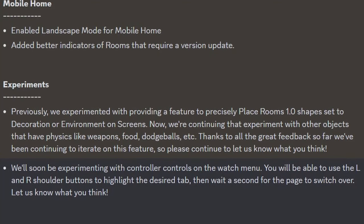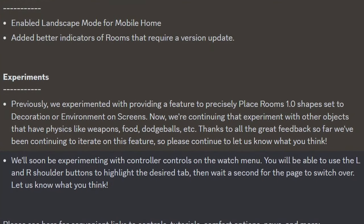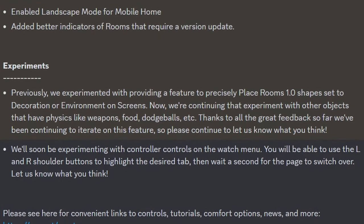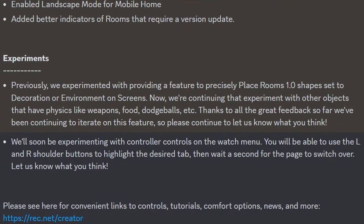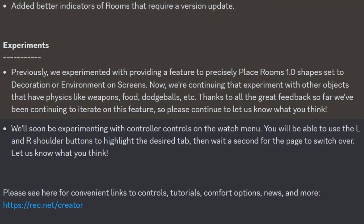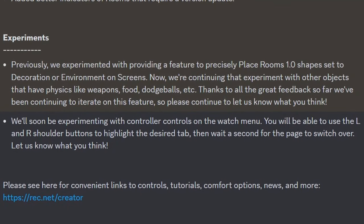For mobile home, they enabled landscape mode and added better indicators of rooms that require a version update. For experiments, they previously experimented with providing a feature to precisely place Rooms 1.0 shapeset decorations or environments on screens, and now they're continuing that experiment with other objects that have physics — like weapons, food, dodgeball, etc. — and thanks to all the great feedback so far they've been continuing to iterate on this feature.